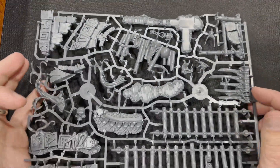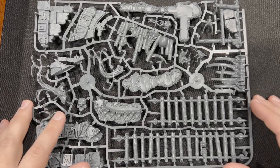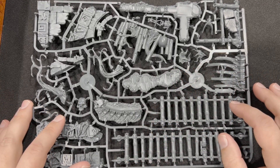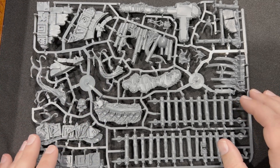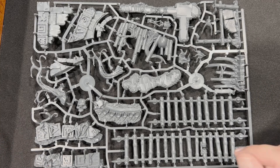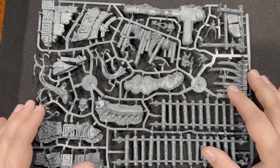We're in the heart of Gurr. So this area here is an old sprue from the last set — you got the rope bridges, you got the barricades. And this looks like it's going to be a universal sprue throughout the whole season.